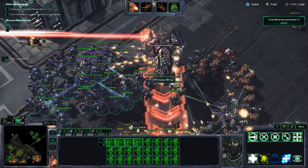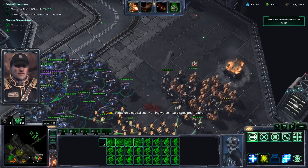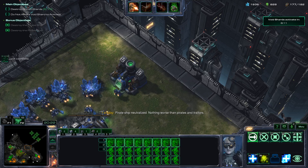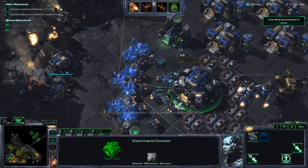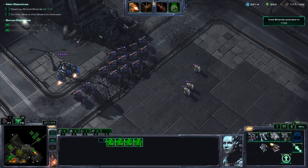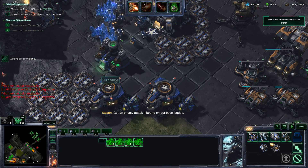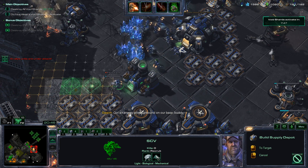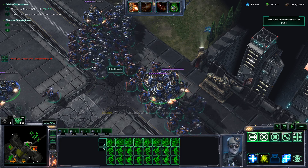The fun thing about Starcraft 2 co-op is that the missions are actually surprisingly satisfying to complete, because there's always a ton of objectives to get done. Personally, I think what makes it more fun is playing a different class every time you get one to level 15, because once a class reaches level 15 it gets too easy. I'm actually underleveled for this — I think I'm level 4 and for this difficulty they recommend level 7, and at level 4 I'm clearly not even having any difficulty.